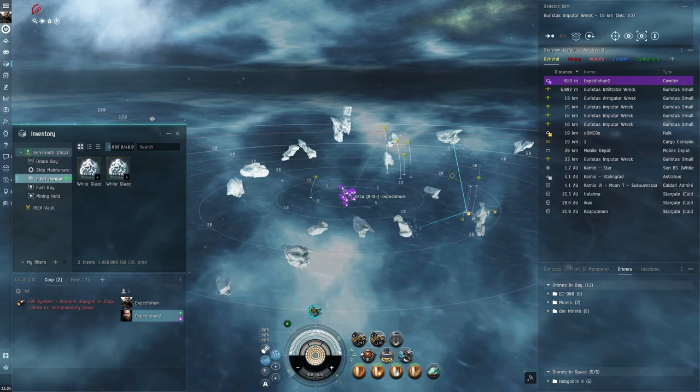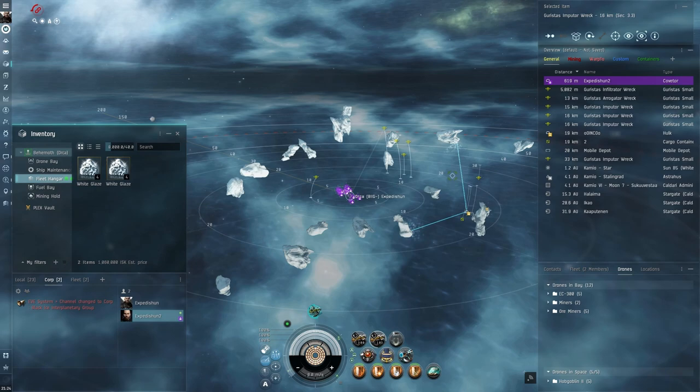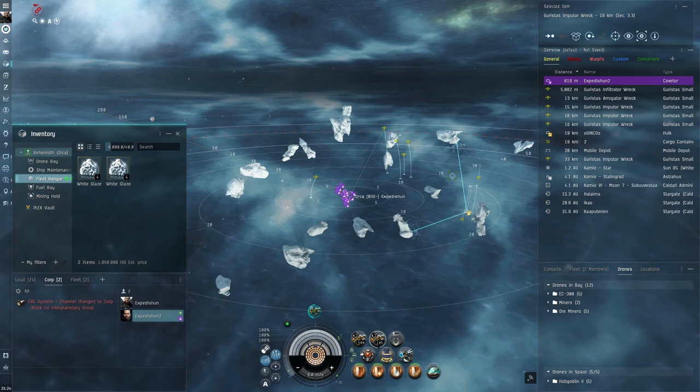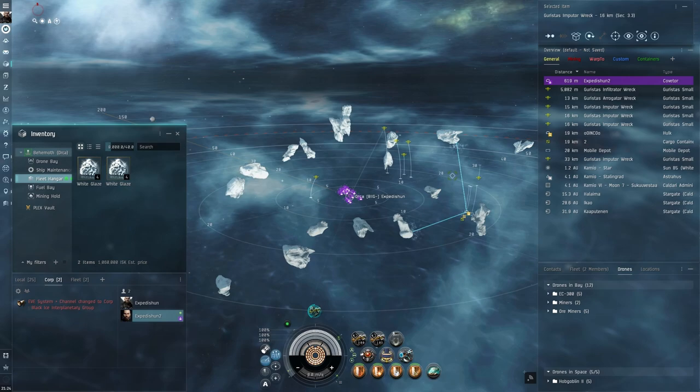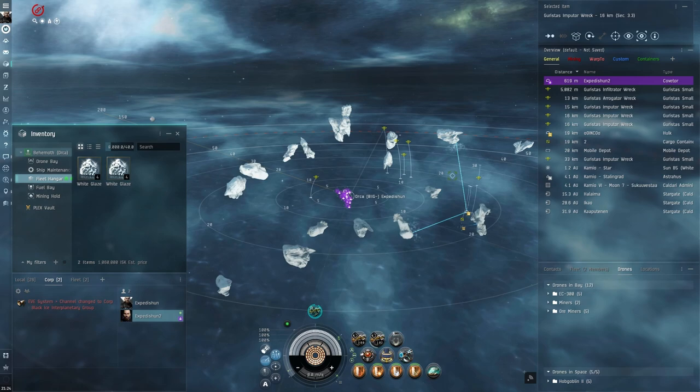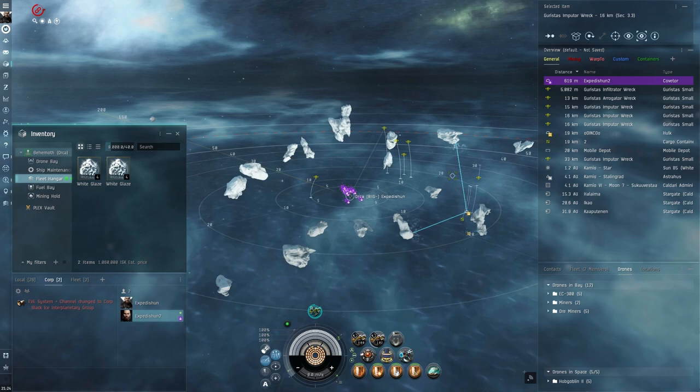Stay away from null-sec, stay away from wormholes, and stay away from low-sec for your first week — just stay in high-sec, unless you're going in with friends who are well established in the game. Figure out what you want to do, put in the relevant skills, and it will come in time. This is a very complex game that people are just stepping into — it's not one you can just pick up and be good to go. Once you get over that initial hump of 'everything is so complex,' the game becomes insanely fun and you will love it.